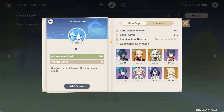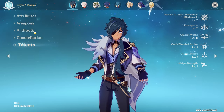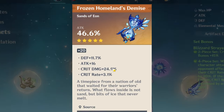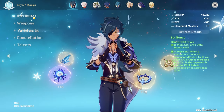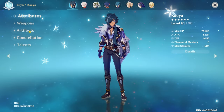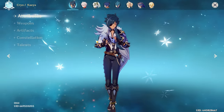Next up is Oli, who specifically asked me to only review their Kaeya. Level 81, Harbinger of Dawn R5, 4-piece Blizzard Strayer, Constellation 1, Talents 7-7-8. You have a 4-star Artifact but it's a nice one — 14 Attack, 18 Crit Damage, some nice Crit rolls. On-set Cryo Damage Bonus Goblet and a Crit Damage Circlet. Only 13 Crit Rate — but you have 229 Crit Damage, and with 4-piece Blizzard Strayer you're getting around 40 Crit Rate from the set. That is actually a really impressive Kaeya, especially with a 4-star Artifact still on him. Good job.